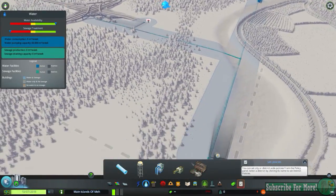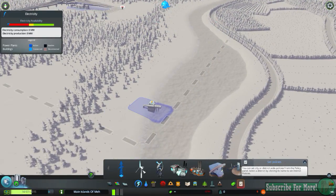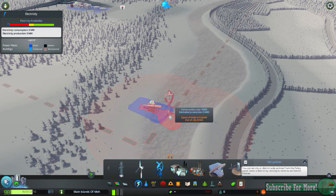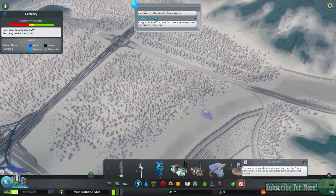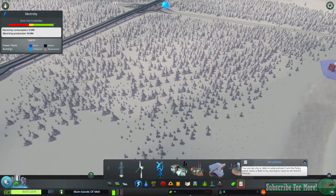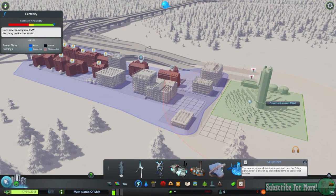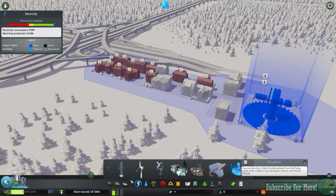Looks like we need some power over here. So what I like to do in the beginning - let's see, I'll grab eight wind turbines. Okay, I think eight will be enough to power this. So we'll go ahead and stick them here. Now what we're going to need is a power plant. So I'm going to go ahead and build immediately a solar power plant. I will put this right there and that should go ahead and give everybody power.